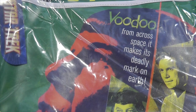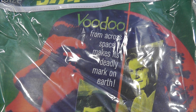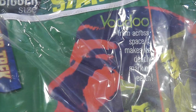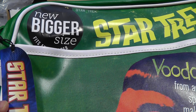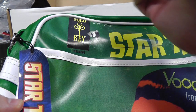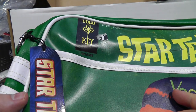And finally — oh my god — one item left but it's massive: it is a Star Trek messenger bag type thing. Based on comic books, I would guess, because it says 15 cents at the top. 'Voodoo from across space — it makes its deadly mark on Earth.' It's not a bad size. 'New, bigger size — fits an A4 folder.' You mean you used to make small ones that didn't fit an A4 folder? I'll bet they were useful. Well, that's really good — I'll get some use out of that, probably. And it's Gold Key, yes, that is a comic thing.